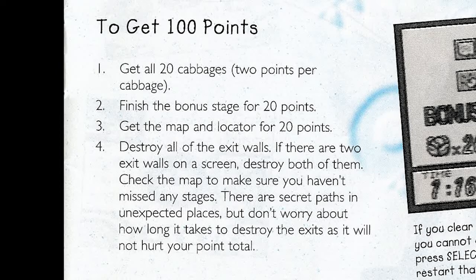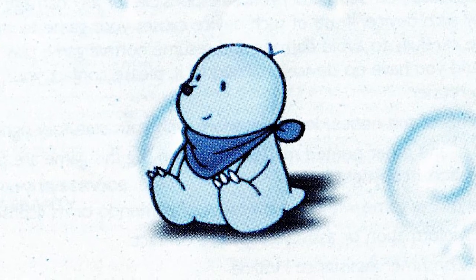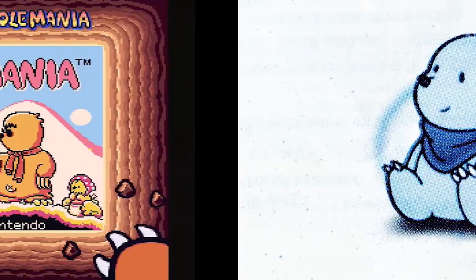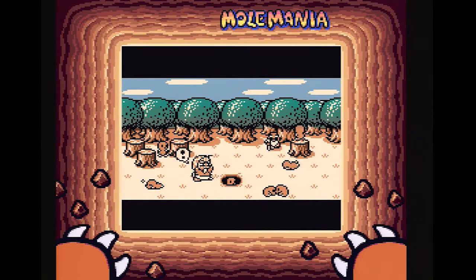You also get points for getting the map and locator and destroying all of the exit walls — you'd have to destroy all of them if there are more than one. You know how much I love a completionist game, it's gonna kill me. And can we just take a moment to look at how cute these mole babies are? I love how the whole game with Super Game Boy has its own custom border — this looks great!